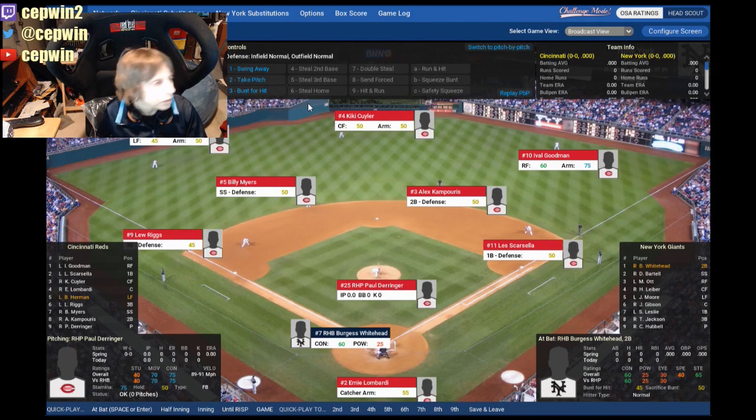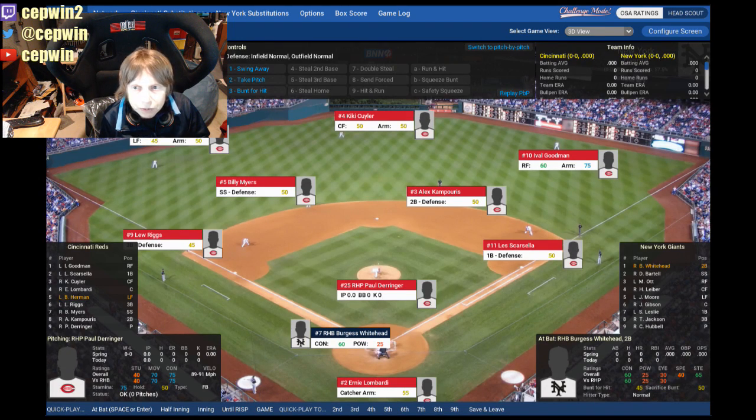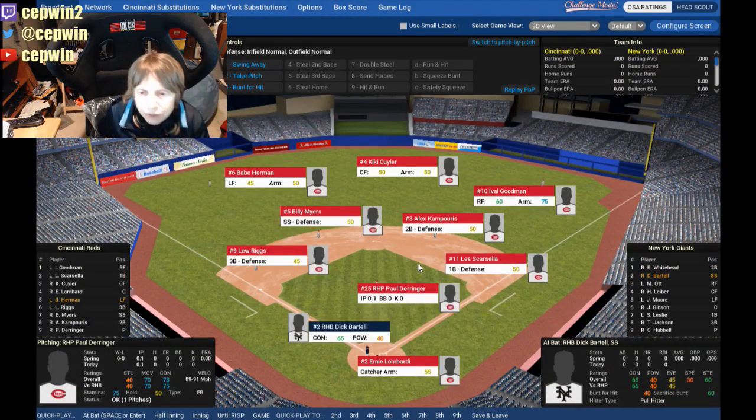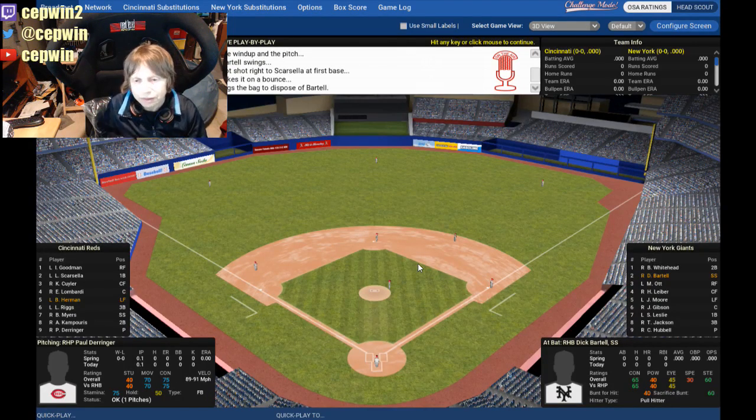I think I'm in 3D mode — let's check. Okay, we are now in 3D view. Dick Bartell is up. You can see — it looks better than last year. Last year they looked like little game pieces, but they've improved that a little bit in 3D mode. We are in spring training so we're not quite at the Polo Grounds. Our slugger Mel Ott is up with two out.